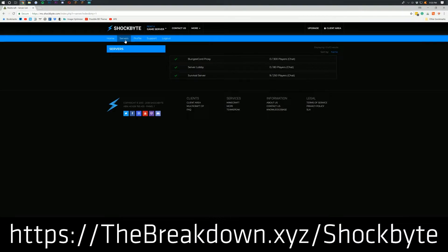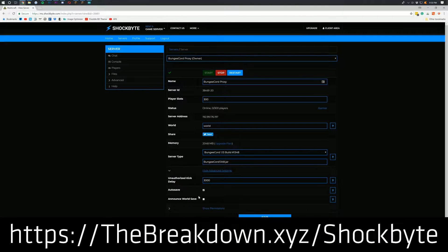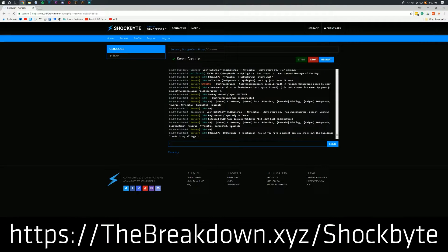First and foremost, we need to mention our sponsor, which is Shockbyte. Go to thebreakdown.xyz/shockbyte - first link down below - to get an awesome 24-hour DDoS-protected Minecraft server that you can actually start a network server on. They have easy integration of BungeeCord, allowing you to set up a network server with just a few clicks. Go check it out at thebreakdown.xyz/shockbyte.